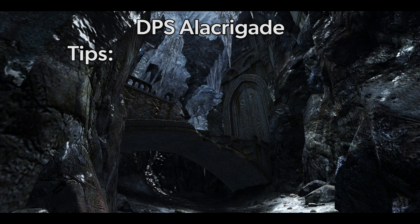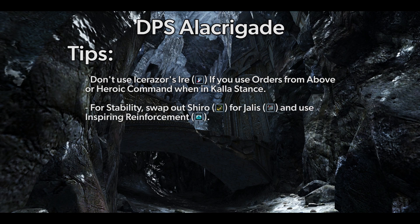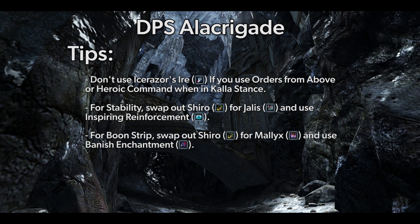Here are a couple tips for this build. If you use Heroic Command and Orders from Above in Kalla stance, omit Ice Razor's Ire and just use Soulcleave's Summit, as its DPS boost far outscales what you could do with Ice Razor's Ire. Should your party need more stability, swap out Assassin's stance for Dwarven stance and use Inspiring Reinforcement. Should your party need Boonstrip, swap out Assassin's stance for Demon's stance and use Banished Enchantment, especially in encounters where the target has protection and your party has no other source of Boonstrip.